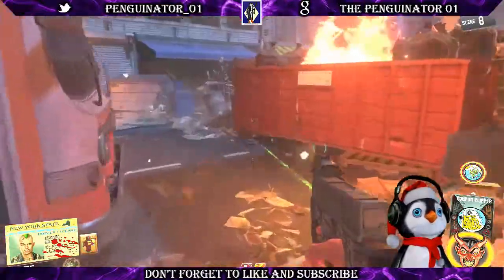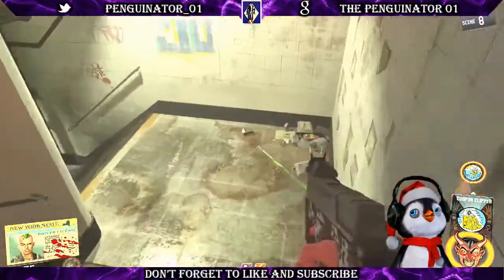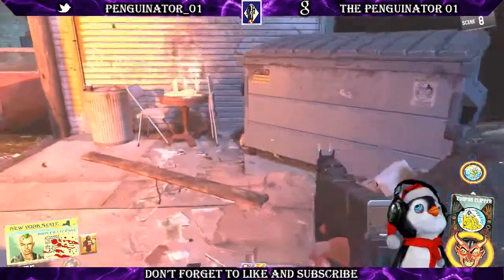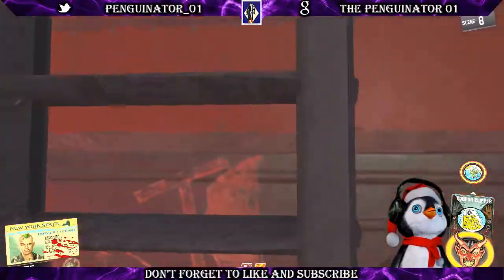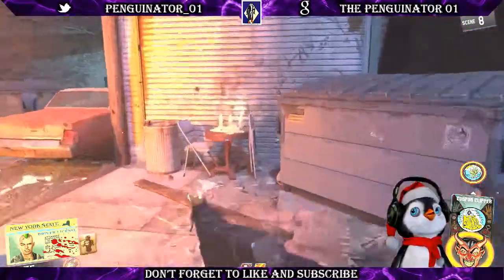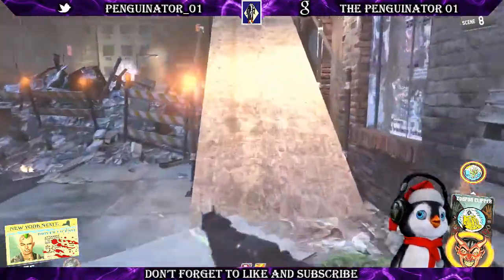Tile number two — just run over here, there's your tile table. Tile number two is right here; pick that up, get past your zombies, and run back to the table. Now for tile number three, head up to the top of the bus — it's right there at the end of the bus. Place it and you now have all three tiles for your robot trap.